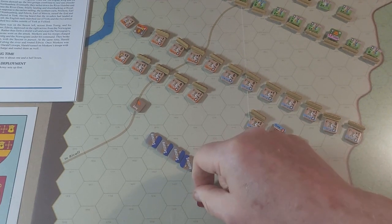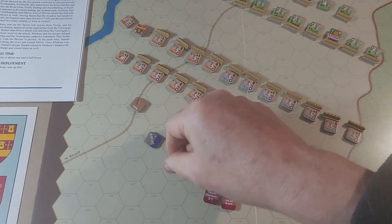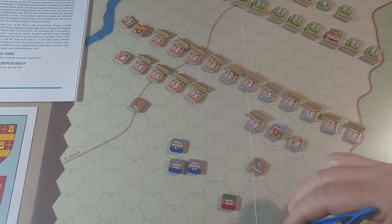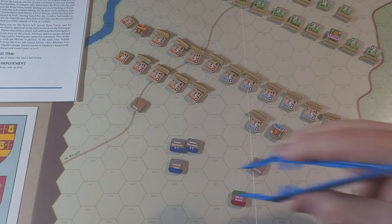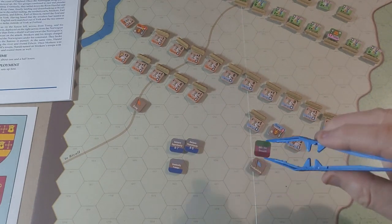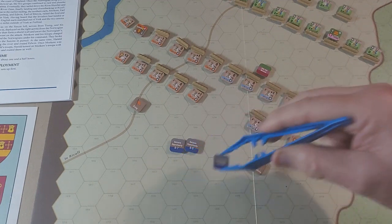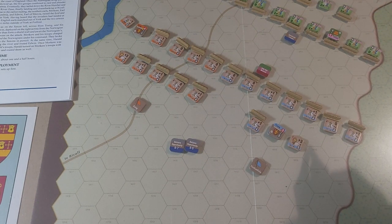We've got 'Into the Breach' and a seizure opportunity for the Saxons, another seizure opportunity for the Norwegians, seizure negation, unsteady troops, and another seizure opportunity. The easiest way to deal with this is that the negation negates that one — strictly speaking it might not have done. We've got two seizure opportunities and an unsteady troops. I'm going to put the 'Into the Breach' over on the Norwegian side because the Saxons gain a plus one when attacking. The unsteady troops lets the Norwegians disorder one of the Saxon units.